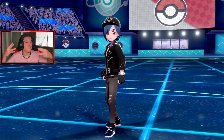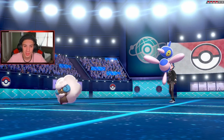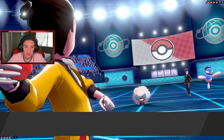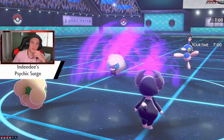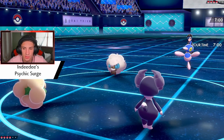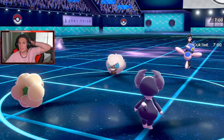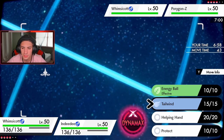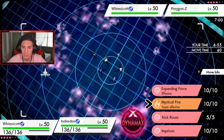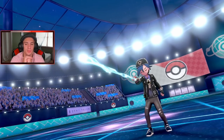We're sitting one and one looking for a winning record. We ruined our win streak from the last couple of videos. Going Whimsicott and Indeedee — setting Tailwind of our own and dropping a nice Expanding Force. He might taunt me. I've got my Psychic Seeds popping if you want to smoke — but I definitely have to go for Tailwind. Dropping Expanding Force over both of them since we have the Surge.